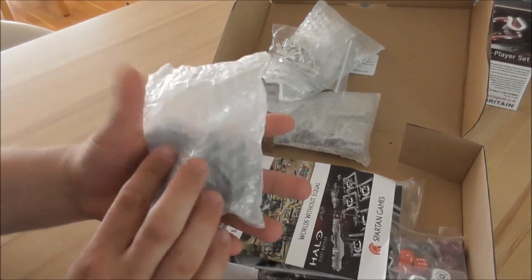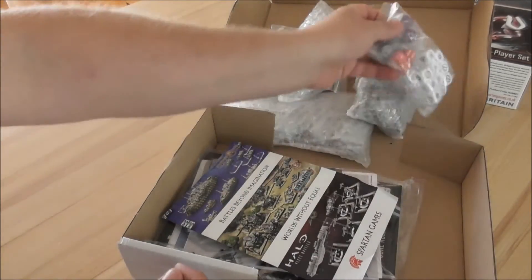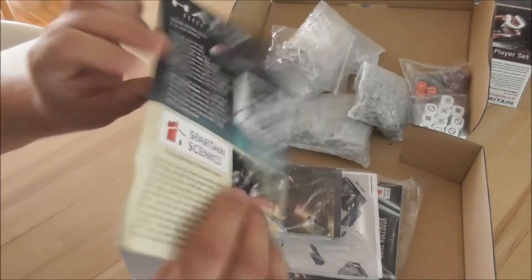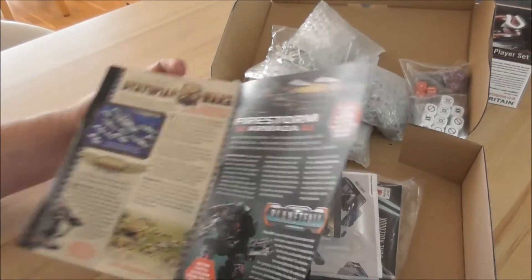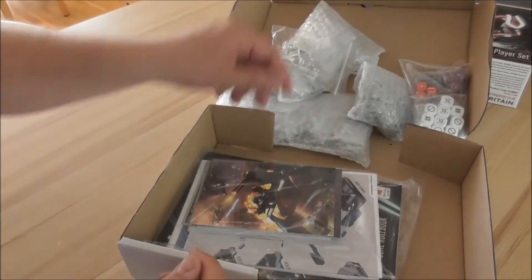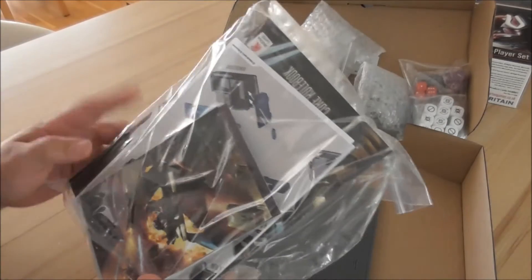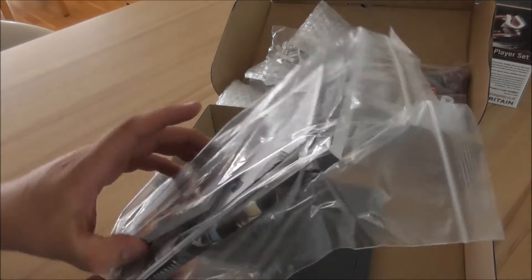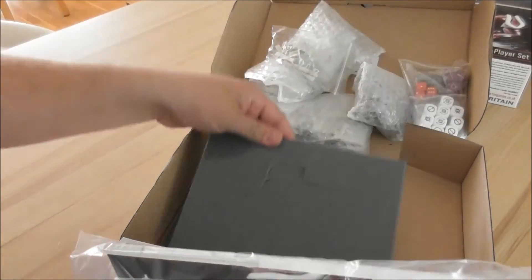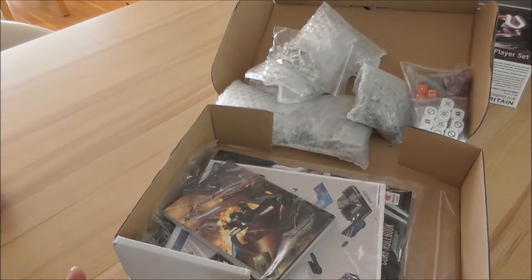These are resin. These are the objectives. Dice. Advertisement for the other games — it's still the old one, nothing new in this one. And a bag with the rulebook, stat cards, commander cards, and print maybe. The bunker is in here. I think I'll do a building tutorial for one of them very soon.